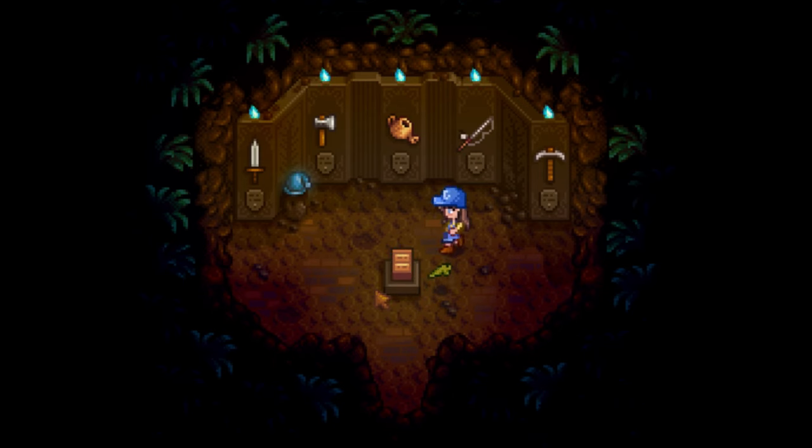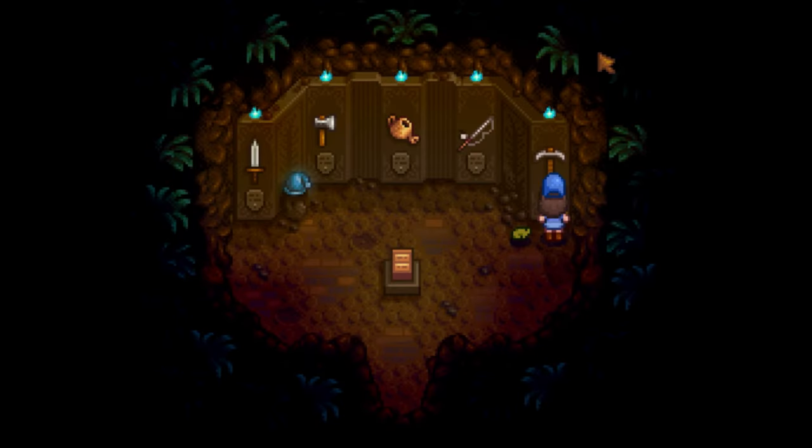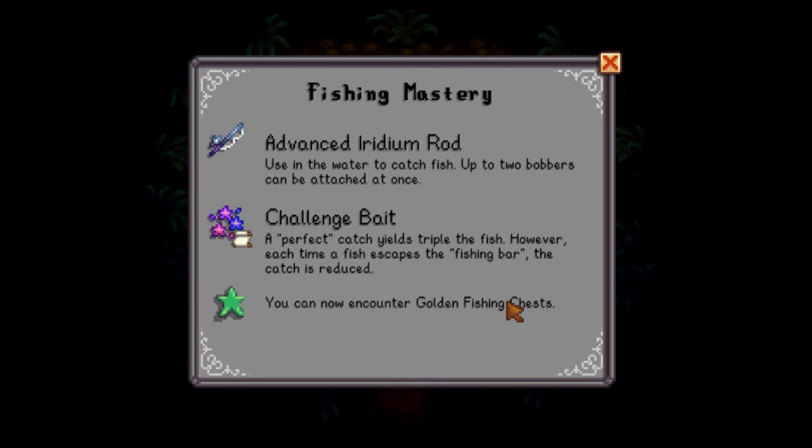I have Grandpa's music playing because I got all five masteries already since I did use some cheats, but I wanted to try all these new recipes. You can now encounter golden fishing chests, challenge bait - I'll show you what that is - and you get the Advanced Iridium Rod which can hold two bobbers at once.